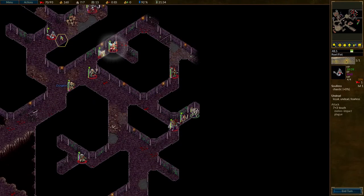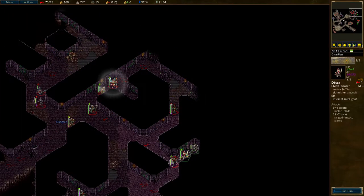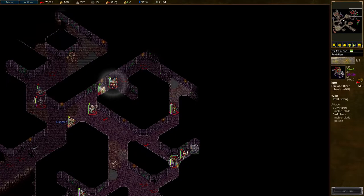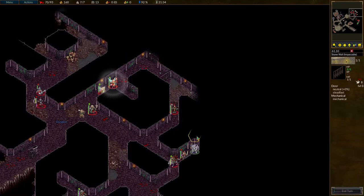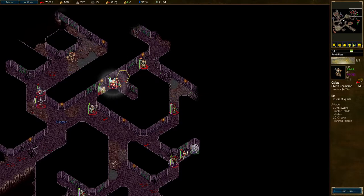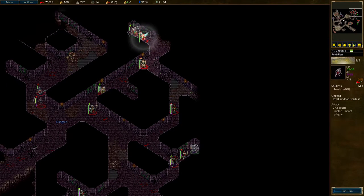I wonder what's back here — I'm going to bring the other Spectre down. There are two Spectres here. Very gradually kill you with slow attacks. Up here though, Galas can just about get in. Looks like there's someone else here — can't see what that is. But it won't be friendly. Whoever it is, Alinea can take it on. It's another soulless — that's not very exciting.